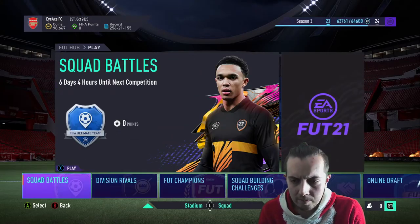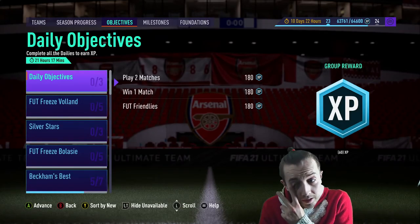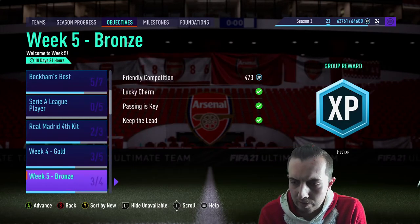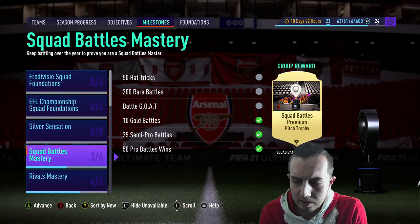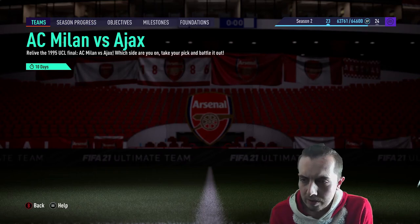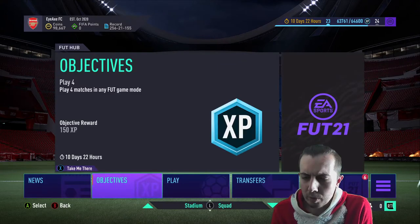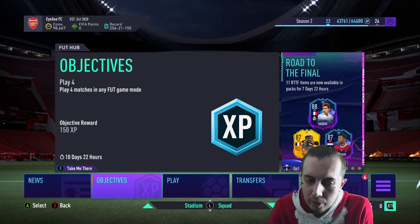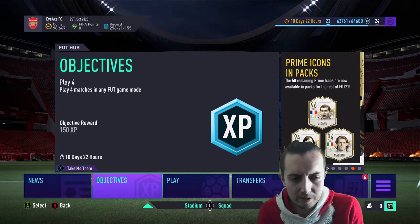Let's have a quick look in Objectives to see if there's anything new and exciting. Still Freeze Volland, Silver Stars, Blasi, Real Madrid fourth kit — we've been over those a few times. Nothing new in Milestones either, still Silver Sensation in store. Our teams have 10 days left — it's a bit long. The rewards are really pointless; when they announced teams it was an exciting thing, but they've just kind of shat the bed on it.